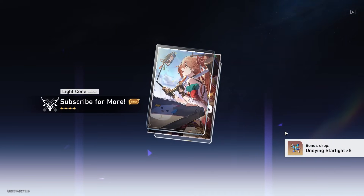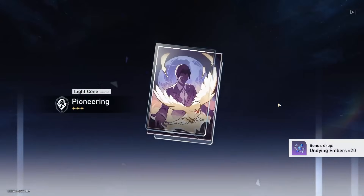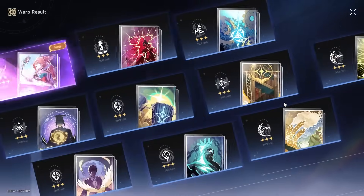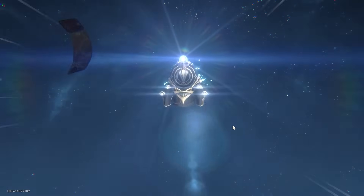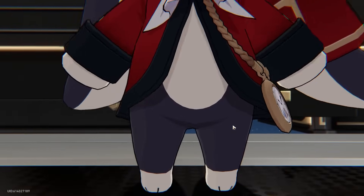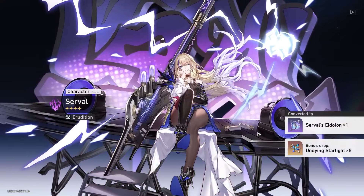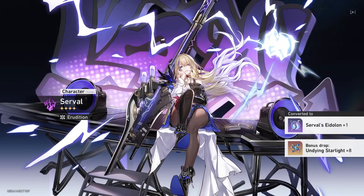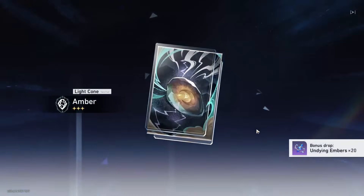I don't know if this light cone is good. I think I might have used it - it's Hunt path. My Yanching already has the five-star one so it doesn't really affect us too much. I'd like a Harmony character - I know we don't have one of those. Preservation's good as well, can provide a lot of shields, kind of acting not necessarily as a complete replacement to Luacha but it's definitely helpful. What I'm a bit worried about is if I take my current team, I'd probably have to replace Hook to put Aventurine in it. Oh hey, look at that Serval!